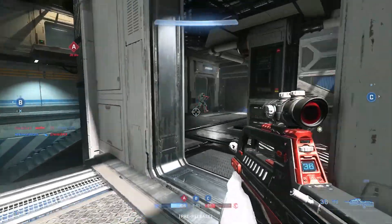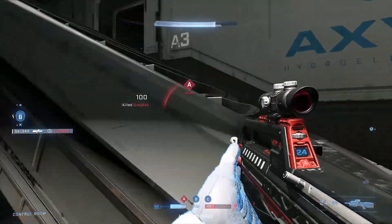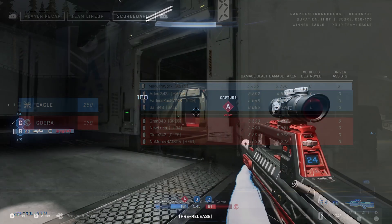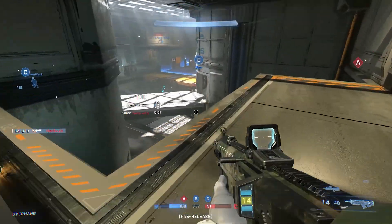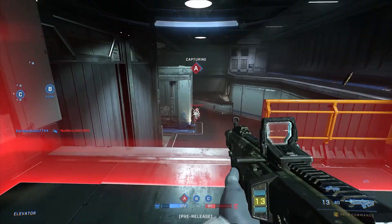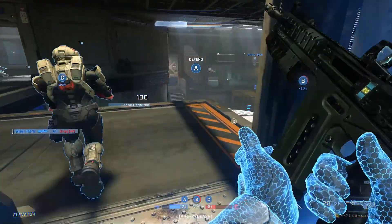343 also touched on the post-game carnage report and one interesting new stat: damage taken in the match. Even if you don't have great objective time or aren't slaying out, seeing the damage taken — showing how much you distracted the enemy team — is a really cool stat. That kind of player is key to a team's success and ties back to players having distinct roles.